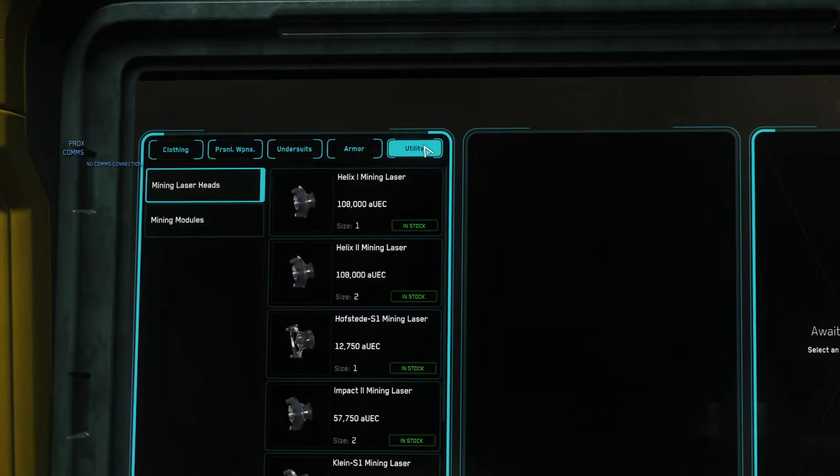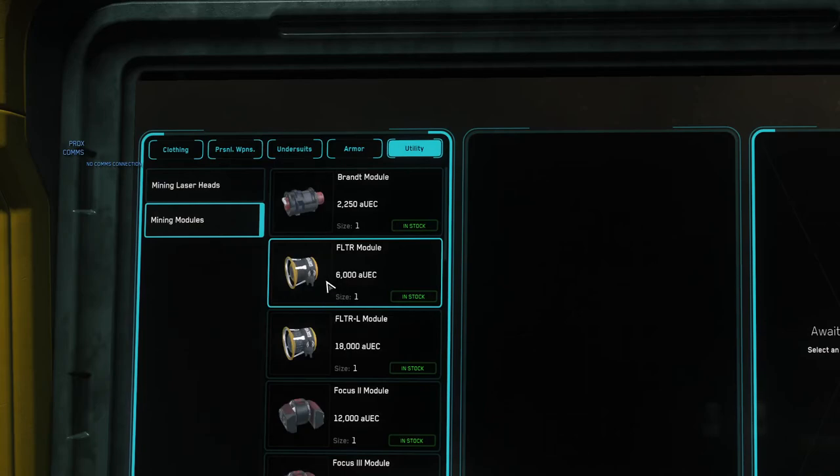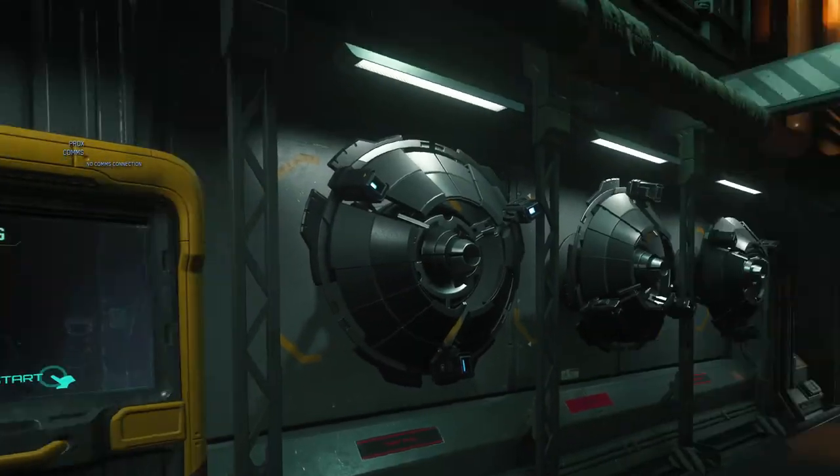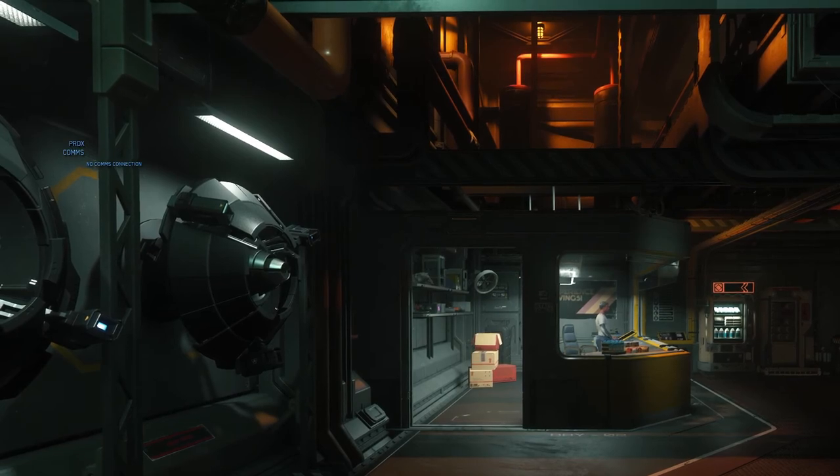Here you can buy mining laser heads and mining modules. It's worth noting that not all laser heads and modules are available at all refineries. For example, the surge module, which is one I use quite a lot, can only be gotten from Hurston L1 — though it's also available from Dumper's Depot, Port Olisar, and Taminon Sons and Lorville.